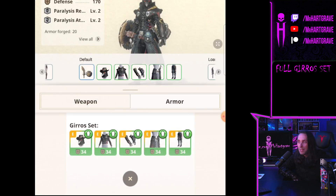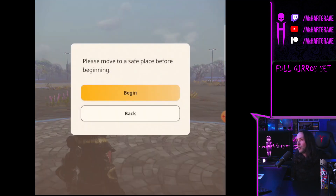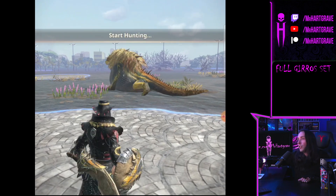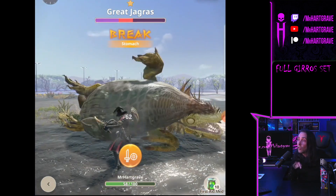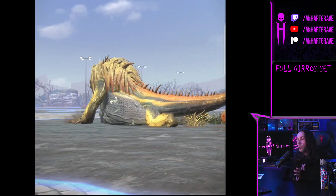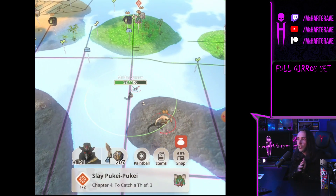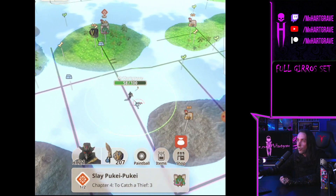Paralysis attack might be useful if you use a paralysis weapon, but I don't really see the point. I'm going to skip the Kulu-Ya-Ku and go straight for the Jagras. Like I said — if you see a Jagras, kill it. The Jagras Edge is an overpowered weapon, but if nothing else, make sure you keep it upgraded so you can easily kill Anjanath. That comes up later in your quest line and you'll need to kill a bunch of them — that weapon will be totally invaluable.